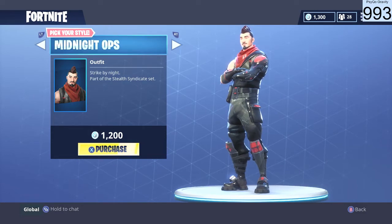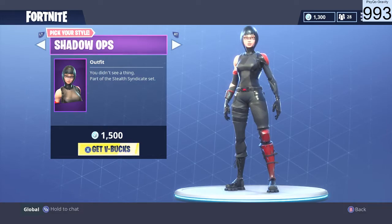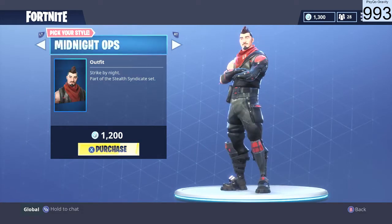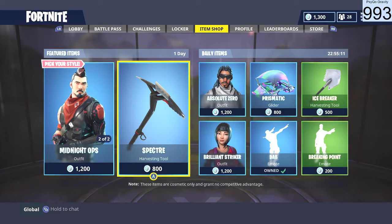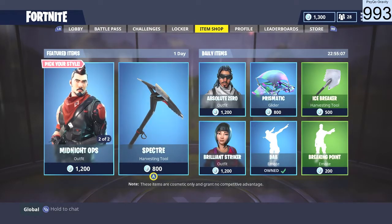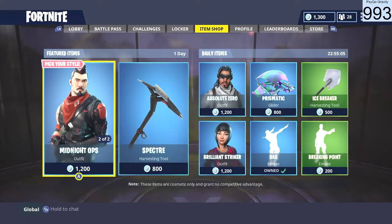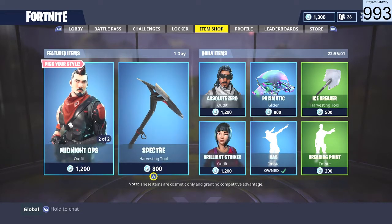It's part of the Stealth Syndicate set and goes along with the Shadow Ops. Shadow Ops has already been in the game but now it's a chance to get it again and collect both characters if you like collecting the set, as well as a new harvesting tool, the Spectre. It's also part of the Stealth Syndicate, so you can get all three items to complete the set — these will be here for the next couple days.